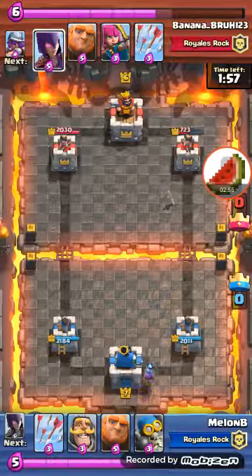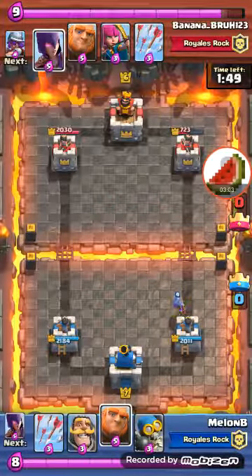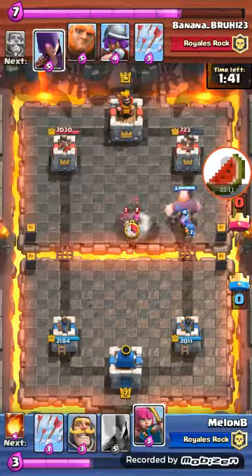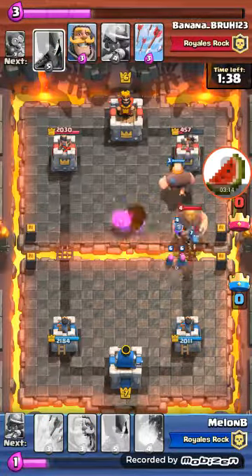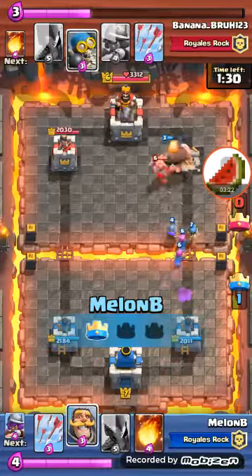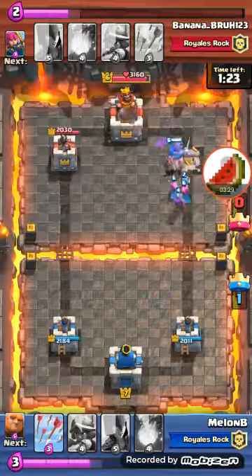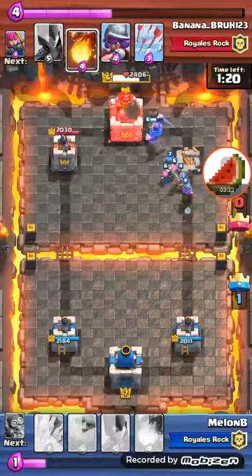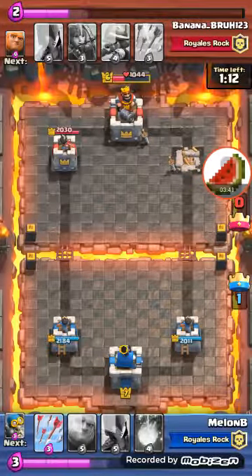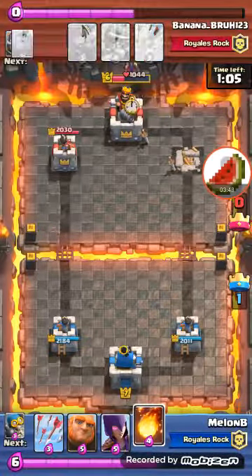I'm having the elixir advantage. I drop the musketeer at the back, wait for my elixir to go up, drop the giant in front of the musketeer. He drops a giant to distract my musketeer, my bomber, and my archers, which doesn't work. He drops a knight to counter the giant — that does not work. He drops a bomber after that, which does not work. I drop another musketeer. He drops a really well-thought-out fireball on my troops, which almost takes them to one-fourth health.